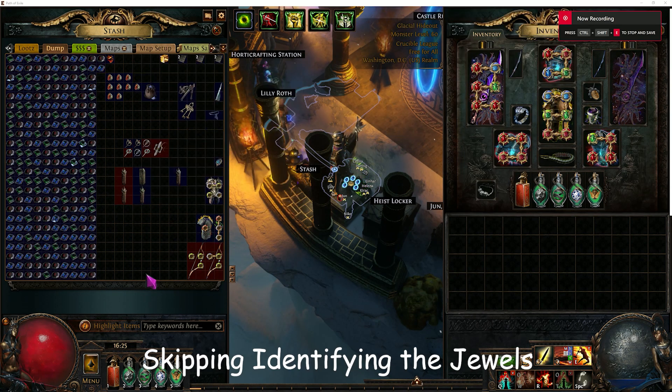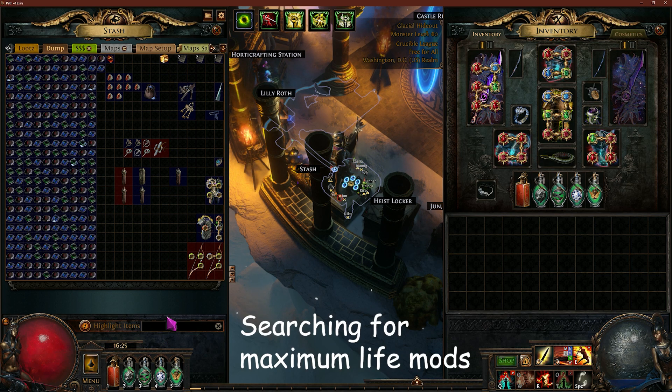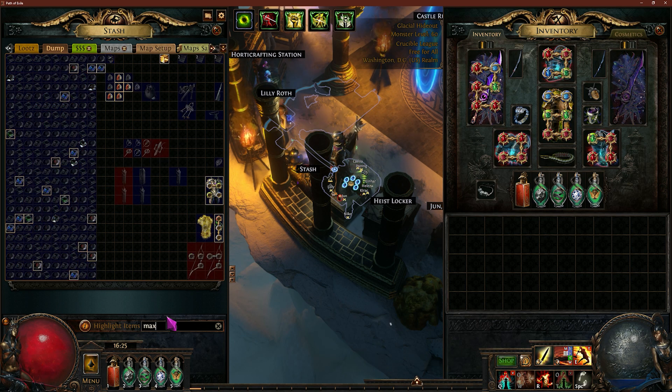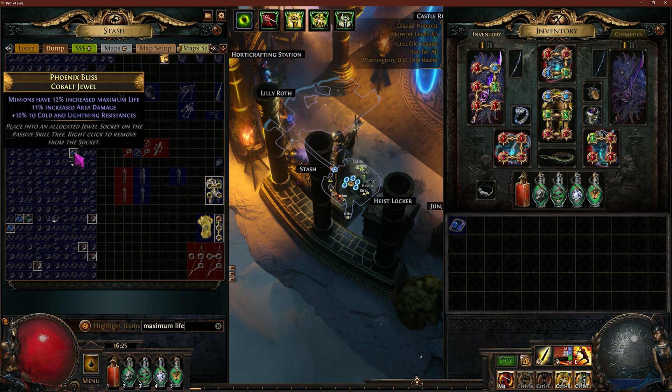I've identified all the jewels, and now I'm going to see if it was worth it to pick these up and save them. The first thing I'm going to start by doing is searching out anything that has a life modifier on it, because those tend to be the most valuable - or energy shield. We'll start with life though, so I'm going to filter by max life. It does not look like there are very many of these at all, so that's an easy filter.